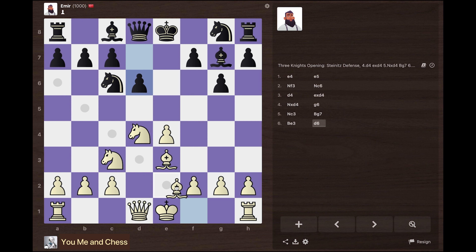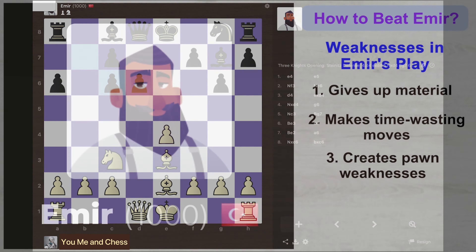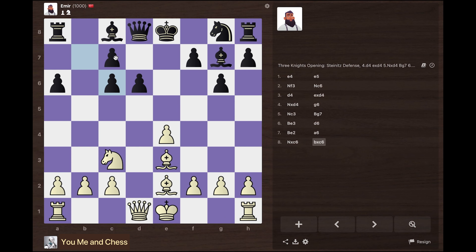I'm going to develop my light-squared bishop. He plays a6 — probably planning to expand on the queenside with b5. But I'm not going to allow that, because I'm going to double up his pawns by taking this knight. He takes back, and as I pointed out earlier, he creates pawn weaknesses — we just saw him double his pawns on the c-file.